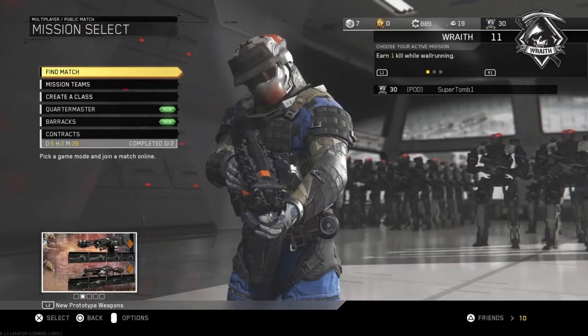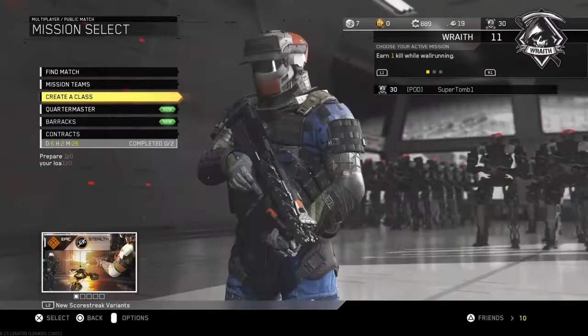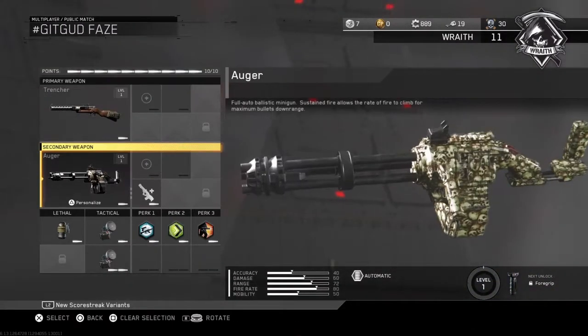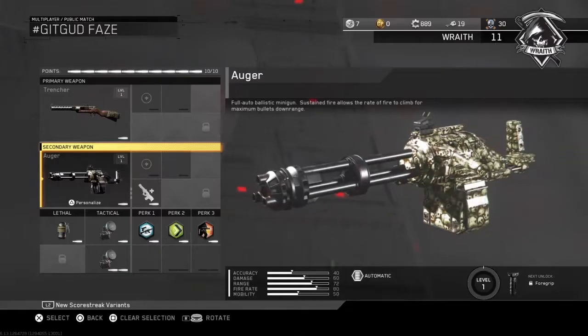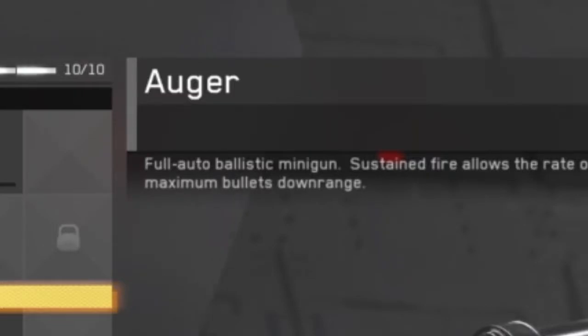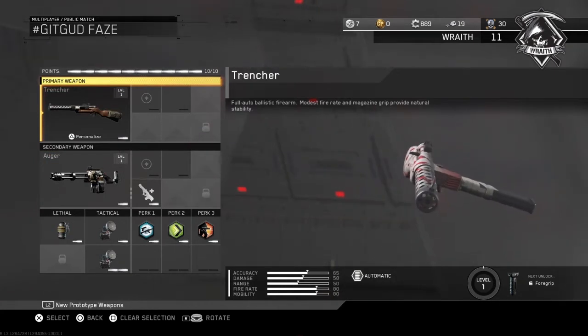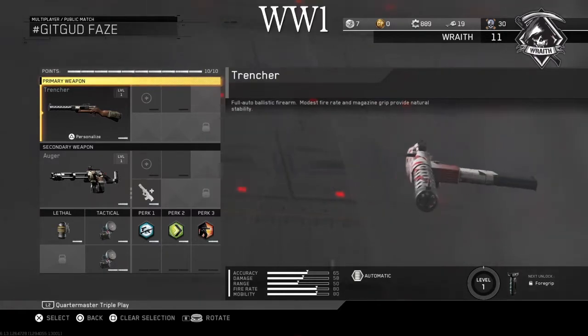Hello guys, Gaming Evolutions here. In this video I'll be showing you some gameplay of the new weapons that came from the author — the two weapons being the Trencher and the Auger, however you say that. Fully auto ballistic machine gun — that sounds quite good. The Trencher is an SMG, looks like it's from World War 2.